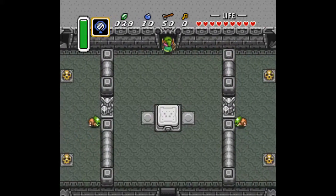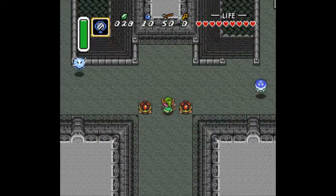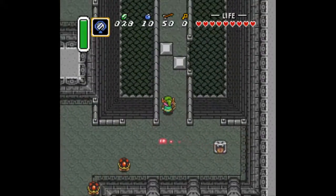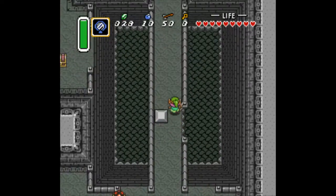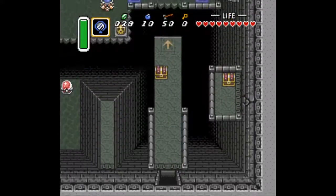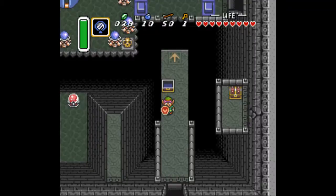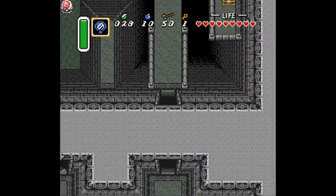We're not exactly going to finish this dungeon today. Basically, we're going on an item quest in order to get the Golden Sword as early as possible. You'll also notice those little turtle guys — we can't really kill them just yet, so don't worry about them. Now up here, you get a key. You could go forward and investigate the dungeon a little bit more, but we're not going to do that just yet.